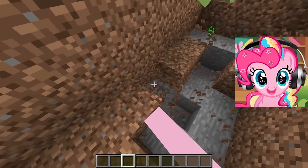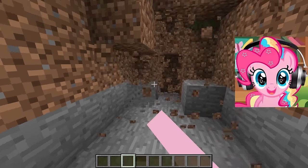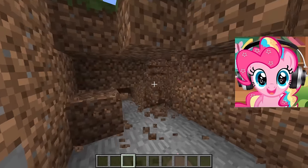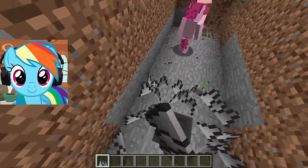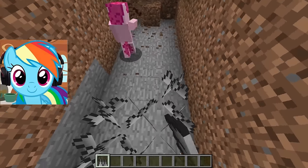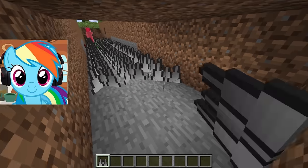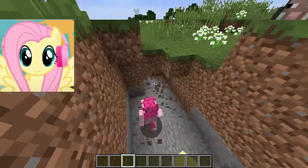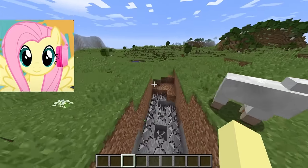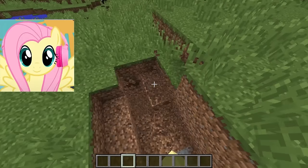Our next task will be to dig a huge ditch around the whole house, so that the angry Fluttershy have a harder time getting into our territory. It will be very deep, and then there will be spikes below that will kill everyone instantly. I'm placing these deadly spikes — friends, please do not step on them in the process of digging. It's all set for the evil Fluttershy. We need to make this ditch as fast and as deep as possible, using a few of us to dig deep.